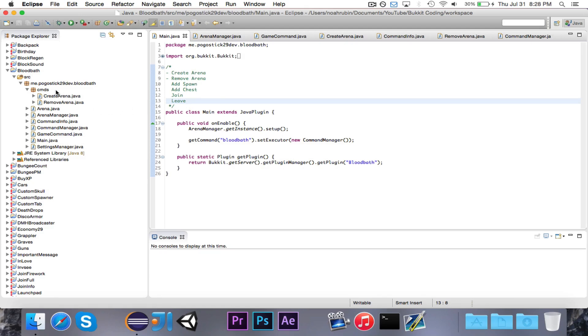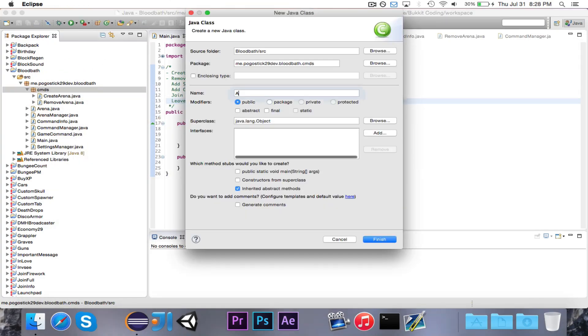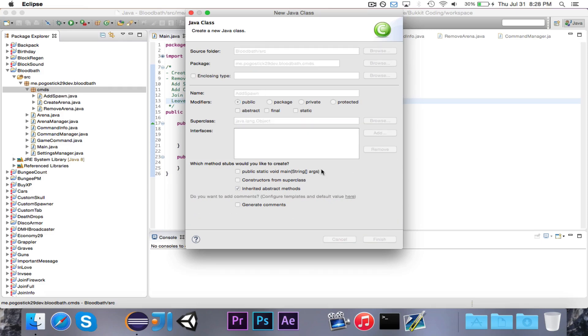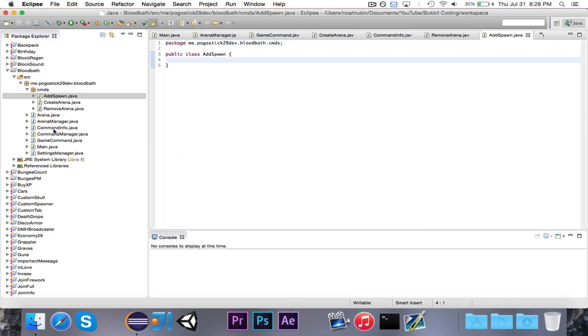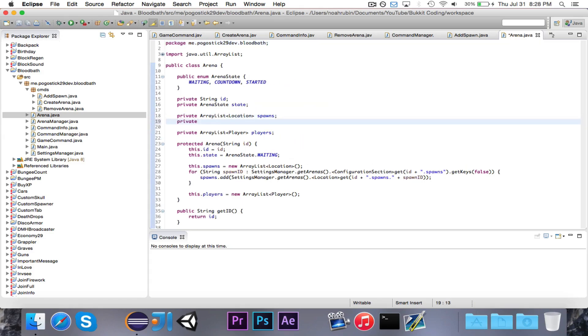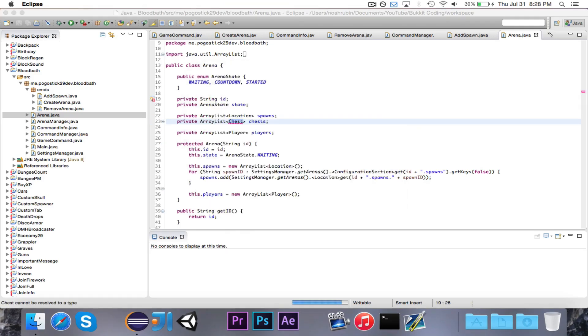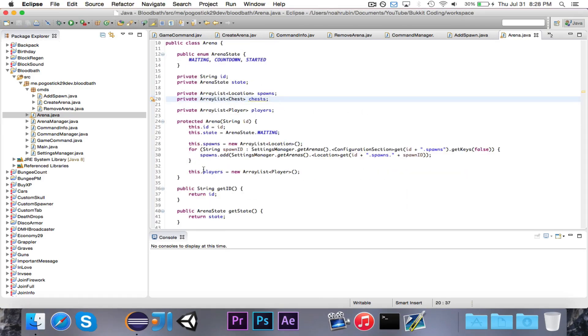So first off, we'll go ahead and write the add spawn and add chest. Let's go ahead and create a new class. We'll call the first one AddSpawn. Actually, before we do that, let's head over to Arena, because there's one thing that I need to add. We have the spawns, but we also need an ArrayList of type Chest called chests, and the Chest that you want to import would be the block, not the material.